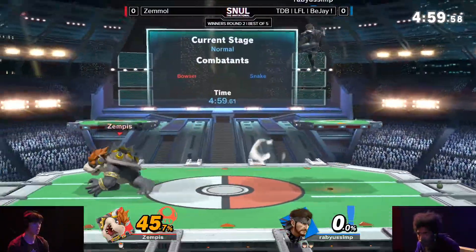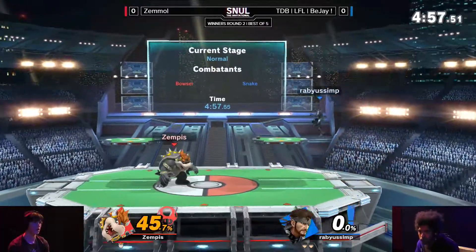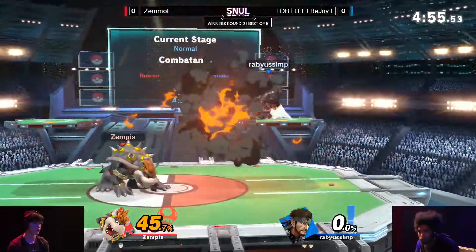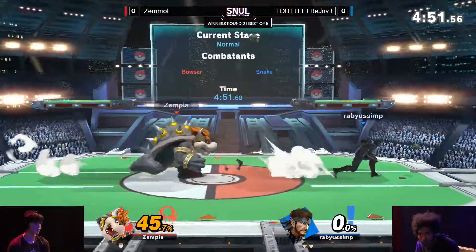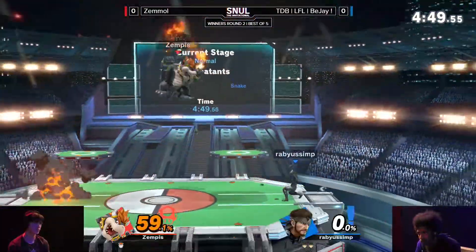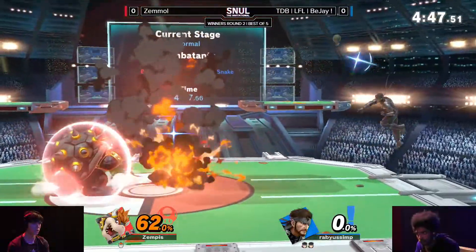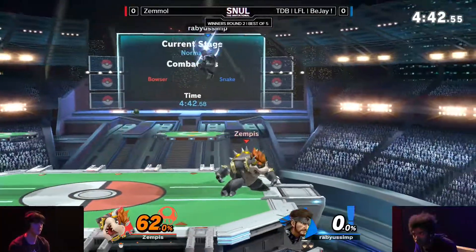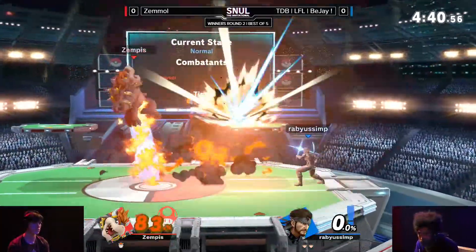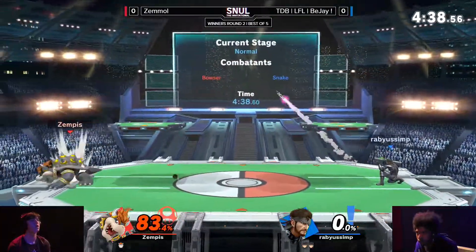For the most part, even though you can react to things, BJ has been having a lot of fun. He's having such an easy time keeping Bowser in check, because that's usually the most difficult thing about this matchup, or just Bowser in general. He has a lot of good options — forward air to approach, a good dash attack, an amazingly fast running speed for his size. So he gets in quite easily, and keeping him at bay is difficult.